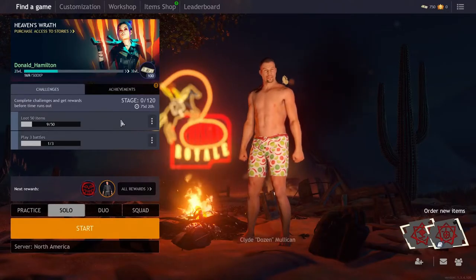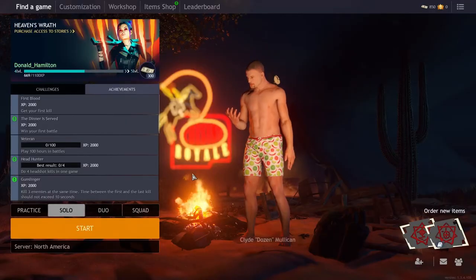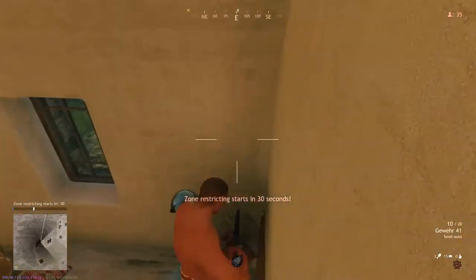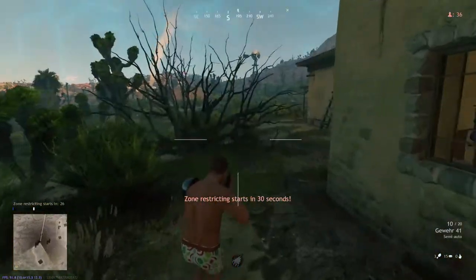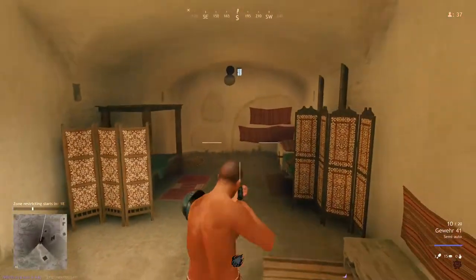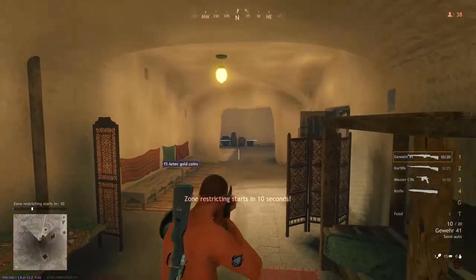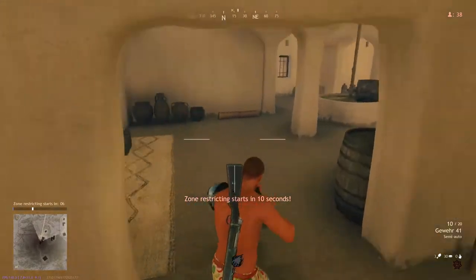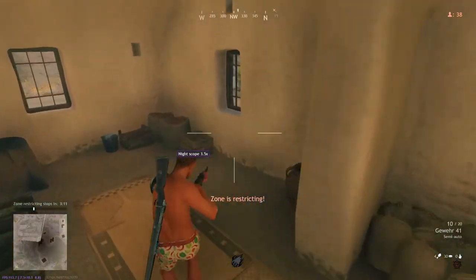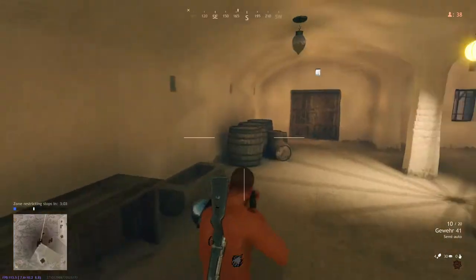Yay, level two — I'm awesome! I'll take the reward. Got all kinds of good stuff out of it. Alright, got a Mauser. What, a night scope? Take that. Left armor — already got left armor.